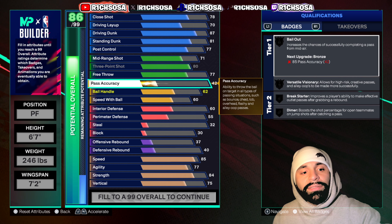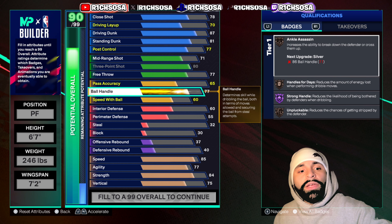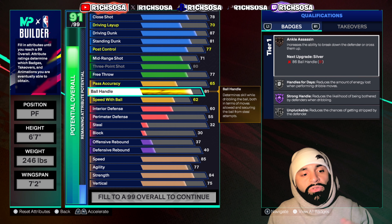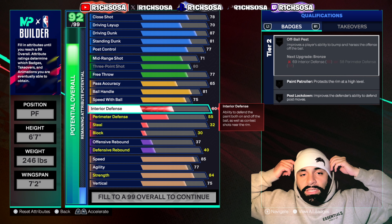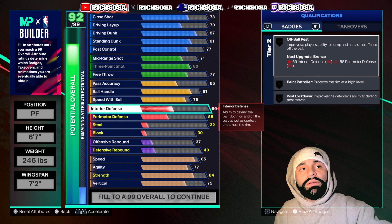For pass accuracy I'm going to put this up to a 65. For ball handle let's go with an 81 — we do get some of those upgraded passing styles and pro dribble animations. For speed with ball today, put this up to a 75. I'll get into the breakdown of the badges, cap breakers, and takeovers once we get this build maxed out.